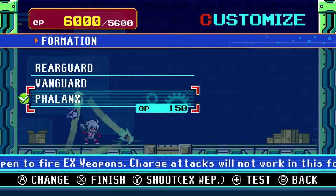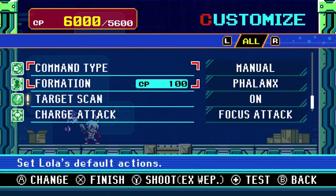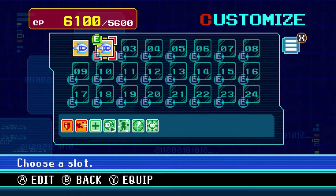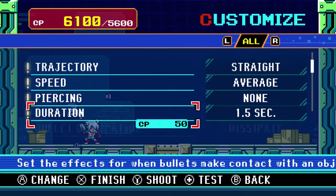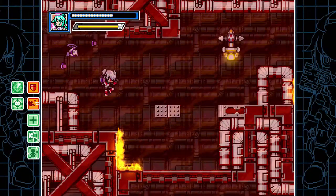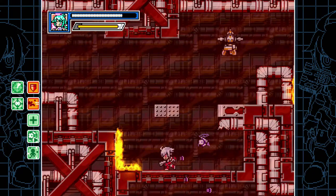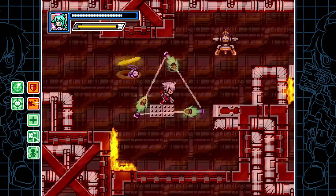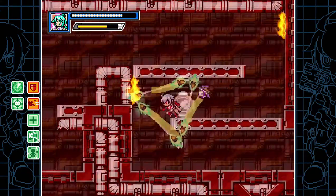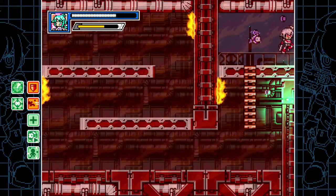The all-around formation is the most effective in terms of getting burst attacks. One problem you'll have with Lola is that she does a very good job of hitting enemies on automatic mode that are outside of your burst range. Even in the Phalanx formation, she will get non-burst shots.